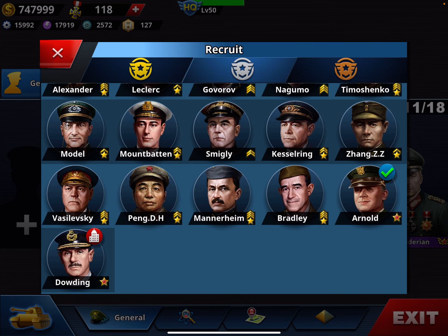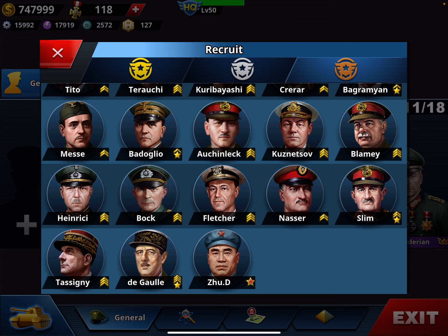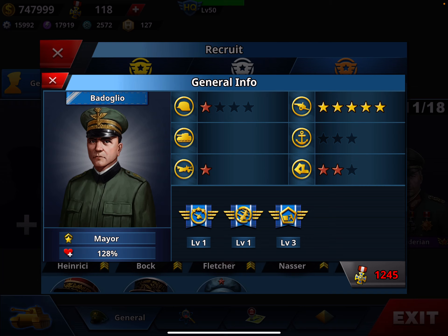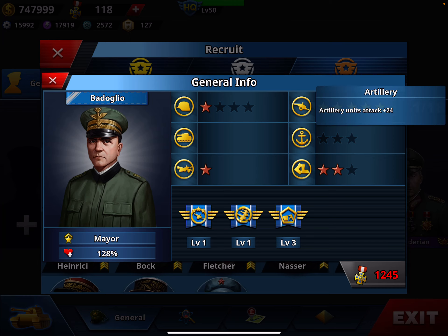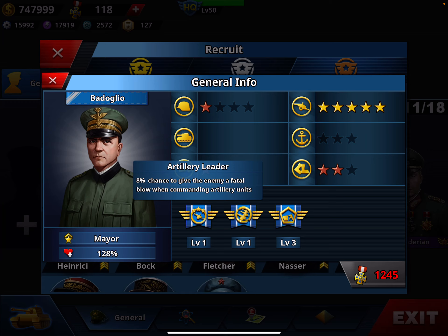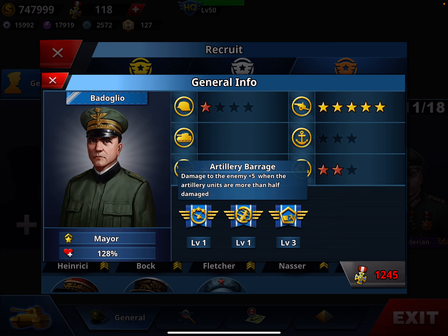Moving to bronze, there are also four generals worth considering. Starting with Badoglio at 1,245 medals — he has five-star artillery and two-star mobility, upgradeable to three. As we Italians are not super fast, but after a cup of espresso we go faster, I guess. He has artillery leader and artillery barrage — two very good artillery skills.